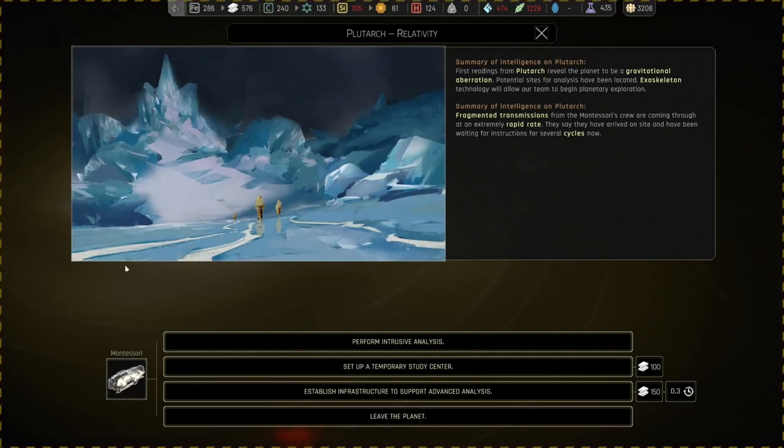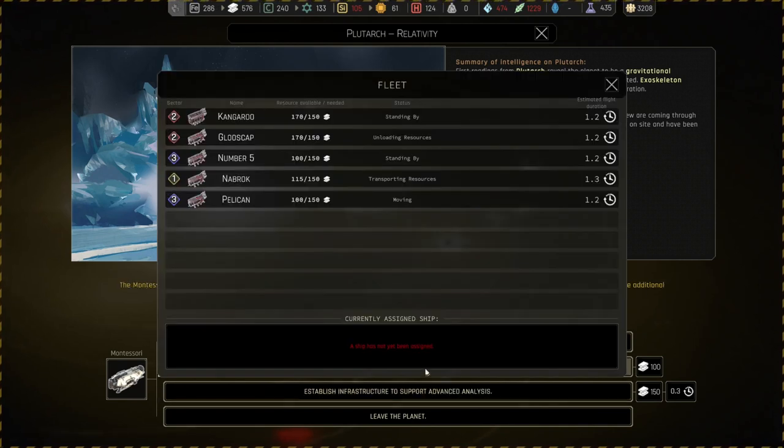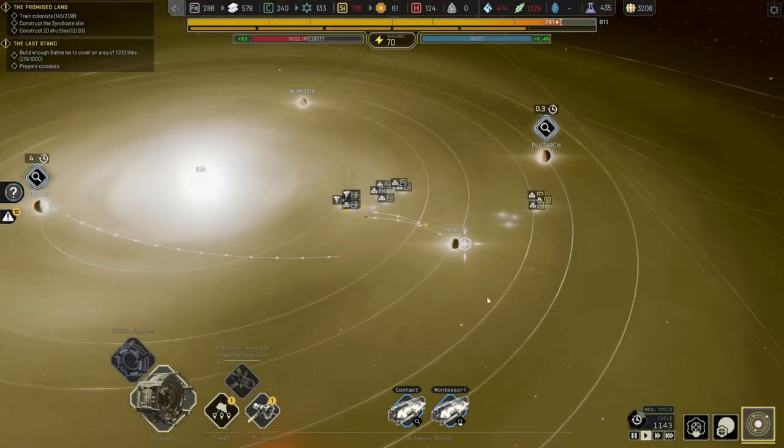Over here at Plutarch, let's have a quick look. First readings from Plutarch reveal the planet to be a gravitational aberration — potential sites for analysis have been located. Exoskeleton technology will allow our team to begin planetary exploration. Fragmented transmissions from the Montessori crew are coming through at an extremely rapid rate — they say they have arrived on site and have been waiting for instructions for several cycles. We do have a fair bit of alloys available, so let's go ahead and get the 150 or so in there. Alloys will come from sector two, so we probably need to get the kangaroo to give us the alloys.